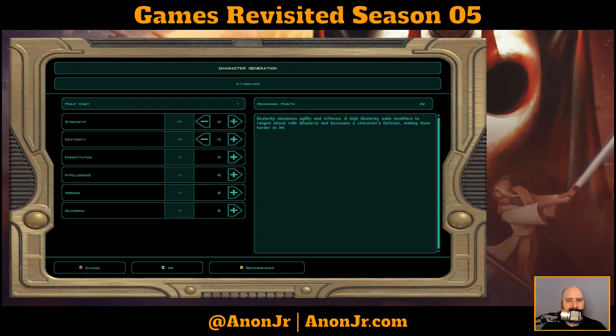Constitution is your hit points and your Fortitude save. Some effects require a Fortitude save, and your Constitution adds into that - it's whatever your base save is plus your Constitution modifier. It also gives you bonus hit points as you level up, so I'm definitely going to bump that up to 12 for now.